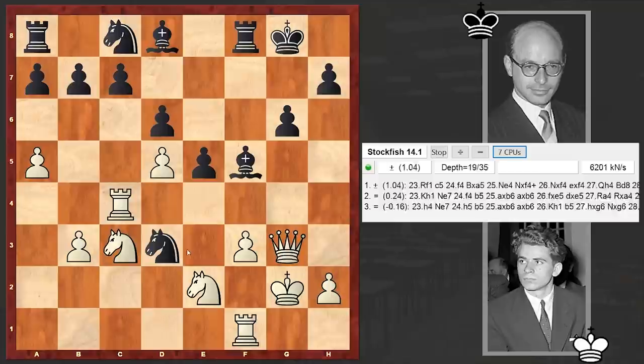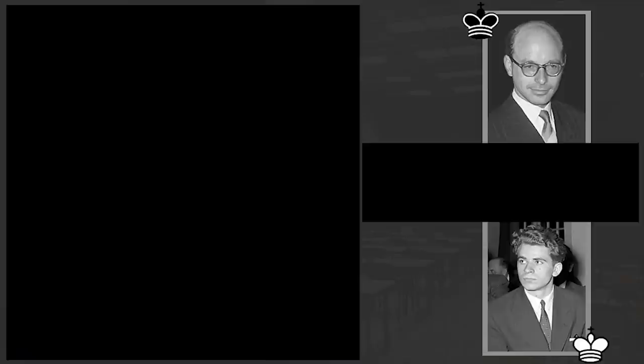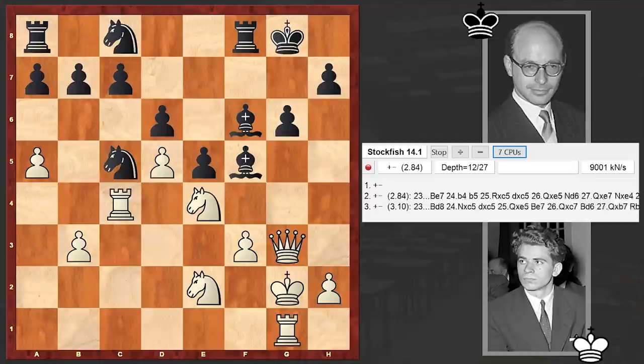According to Stockfish, better was playing Bd8. If Rf1 then c5, and if here then bxc6 — so this leads to a pawn sacrifice, but then with Rb8 you are switching your rook into the game and getting counterplay. Rd3 is not possible because of Bh4. It seems that in this case black can somehow create problems for white, and the position remains highly complex and unclear.